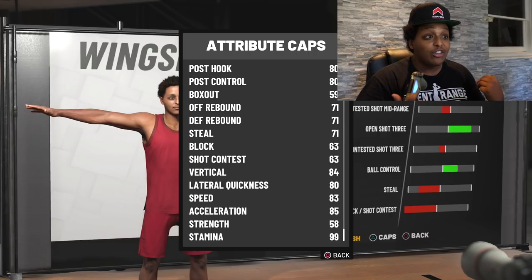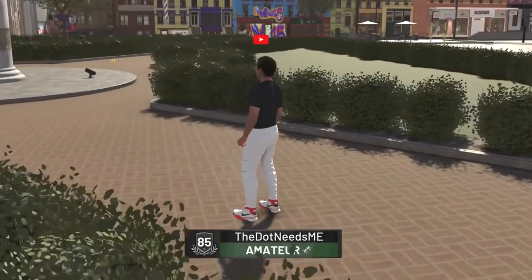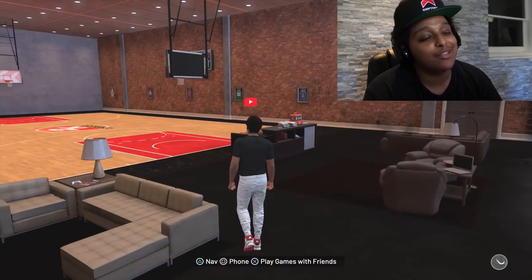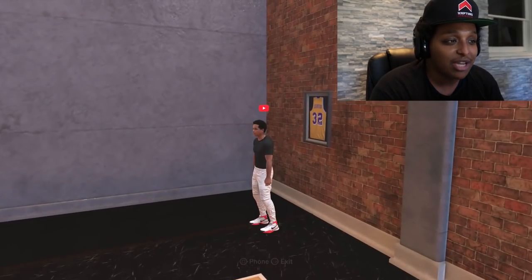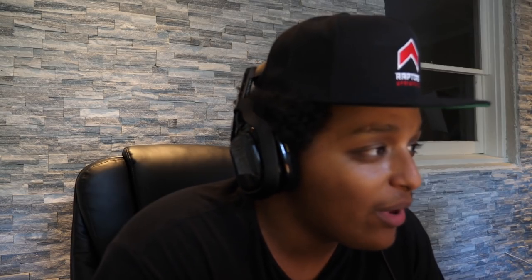This player to me is everything my slasher was last year, except it's just a different build. So I made one mistake with this player — I don't know why I made him right-handed. Ever since 2K17, all my players have been left-handed. The only player that was not left-handed was my slasher last year on Pro-Am, and even then I regretted not making him left-handed. It definitely takes some time to adjust once you're used to dribbling with the left hand, fading with the left hand, shooting with the left hand, to then go right. I don't know what I was thinking.